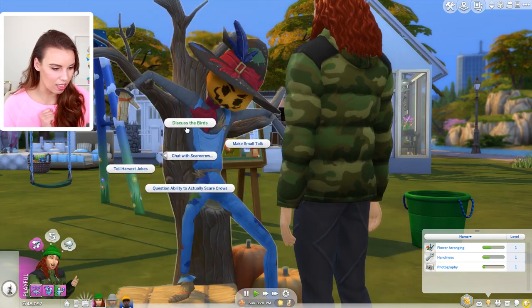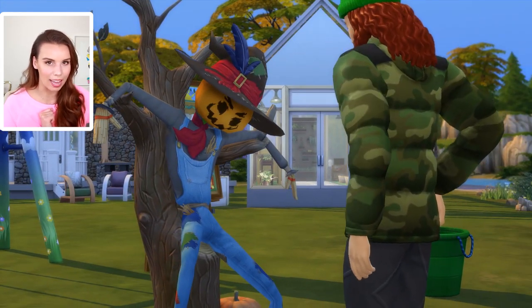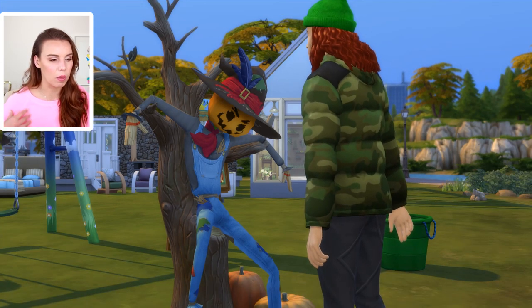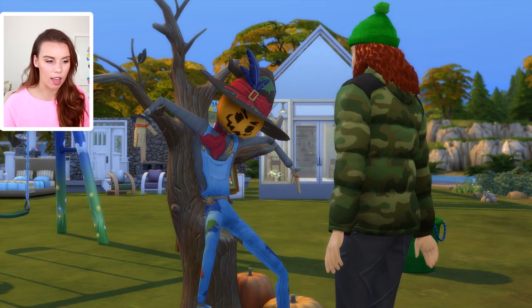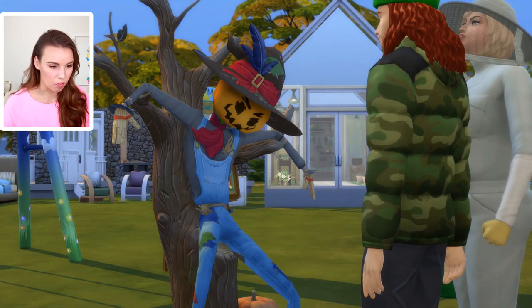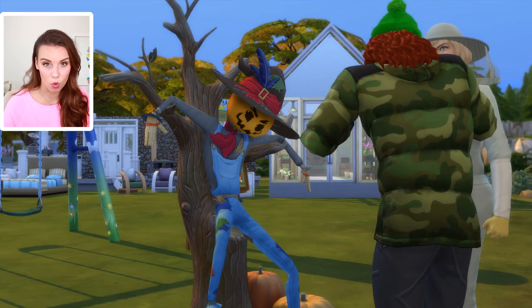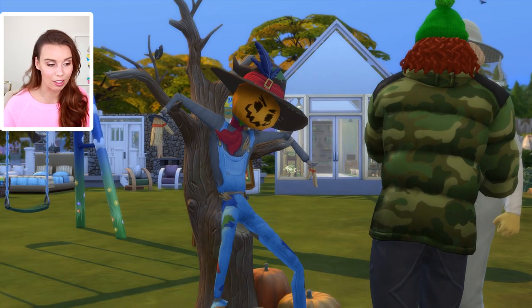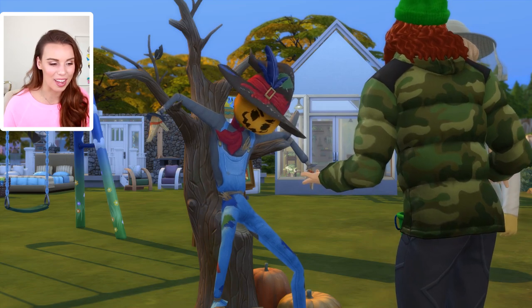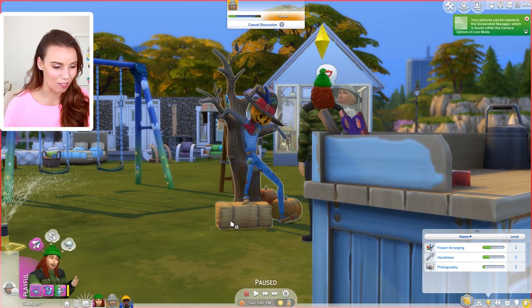Let's have a chat to our scarecrow here — discuss the birds. He should give a little head wobble back. As you get to know him there'll be more movement and more options to interact with, and he will become friends with you. You can even romance him and add him to your household. You'll unlock his outfit after a little while. I love those little surprise goofy characters — I think they're really cool.